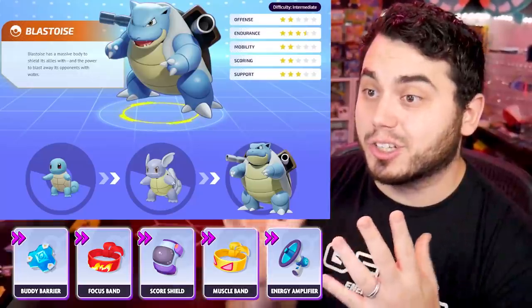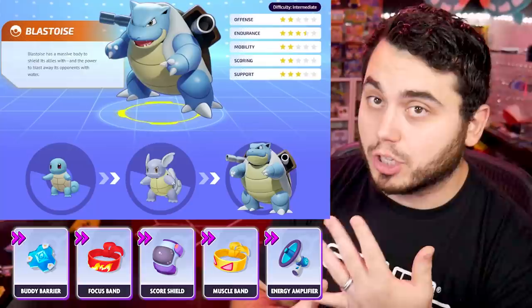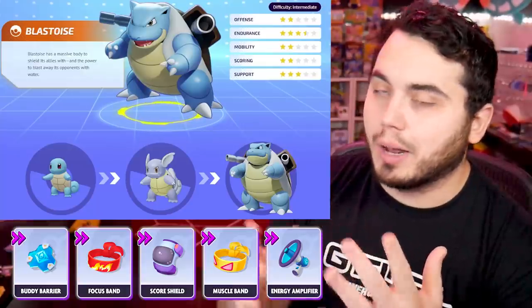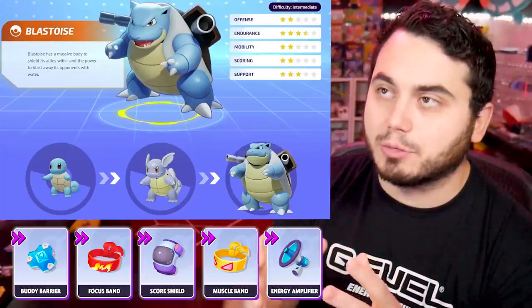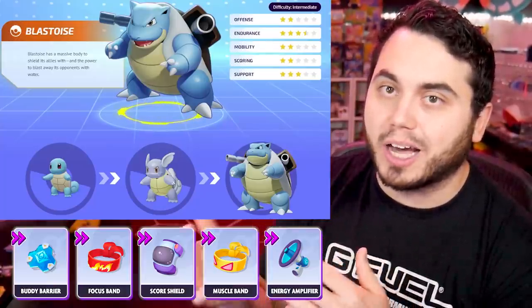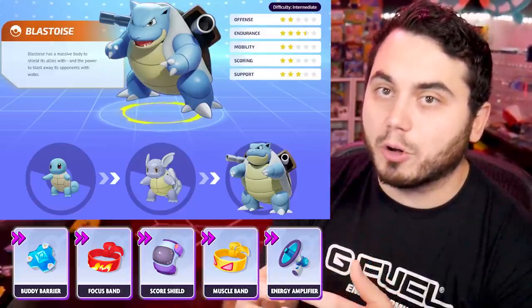Energy Amplifier is currently bugged right now, so it doesn't give you the proper ult charge. Muscle Band is really good for its basic attack. When I mention Muscle Band, I know you're going to be like 'oh my god, but this is a special attacker.' What you got to realize is a lot of times Muscle Band isn't used for the attack boost, but rather it's used for the secondary effect of increasing your attack speed.